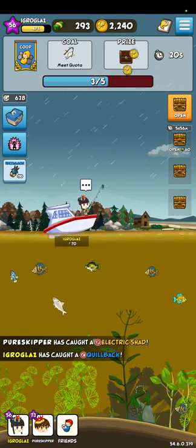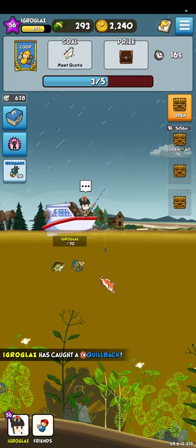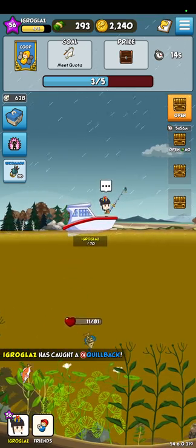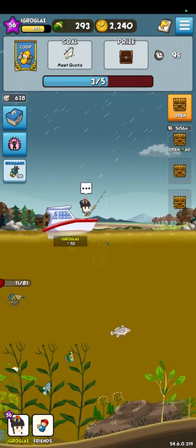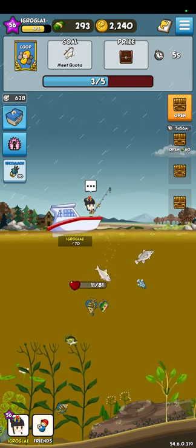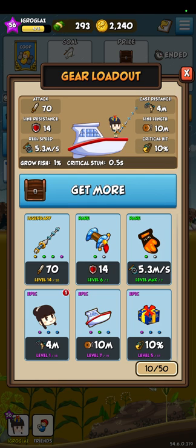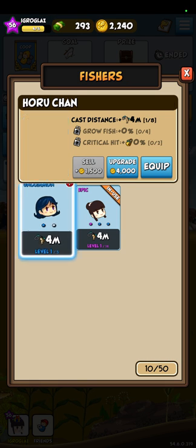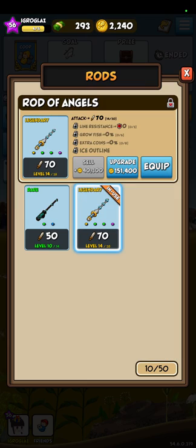When I just started to play, I thought high level fish — I can't get them out. But actually you can, you just need to do it from a second attempt, or maybe a third attempt. It depends on your attack. That's why the most important thing when you just start to play is to focus on your attack and buy a very good rod. There are different rarities of items: common, uncommon, rare, epic, and legendary.